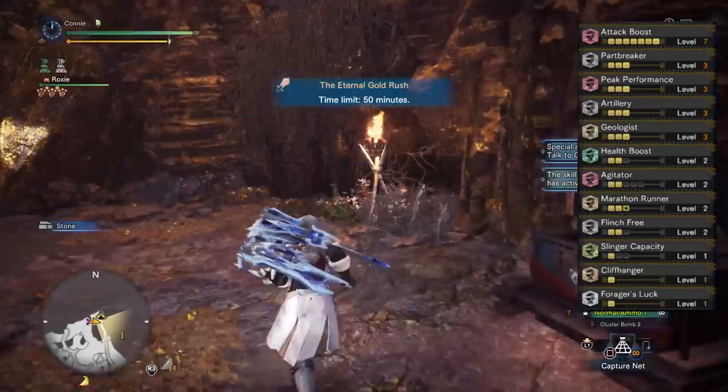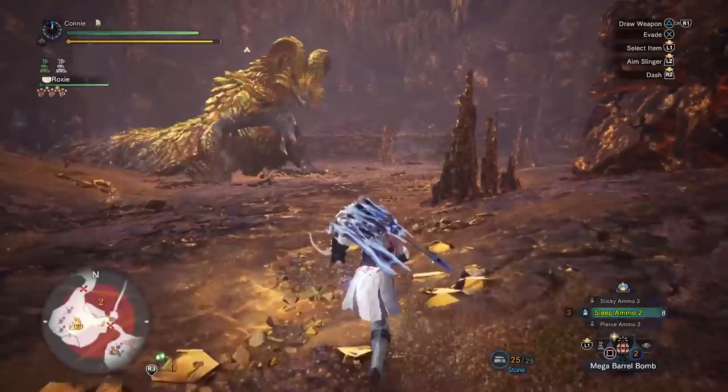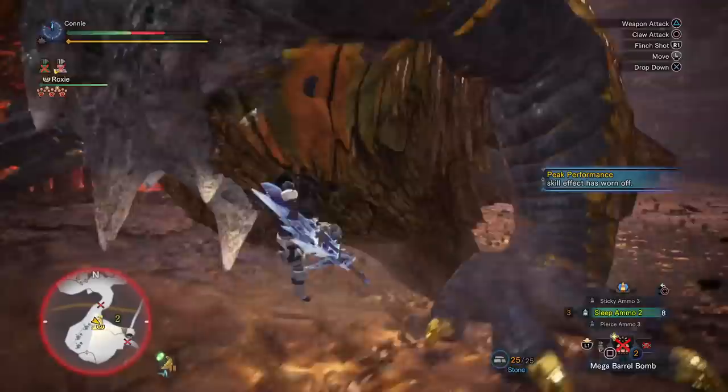The idea behind the run is to use the double shiny exploit I talked about in a previous video — I'll have that linked somewhere — to farm as many shinies as we can, and also use the fact that Kulve will flee after about 6 or 7 minutes if you don't do enough DPS to her. So the idea is that we do enough DPS to break the gold plating from her horns, use Carving Master to carve that 4 times, get as many shinies as we can with the Geologist 3 exploit, and then let her flee for the investigation rewards.